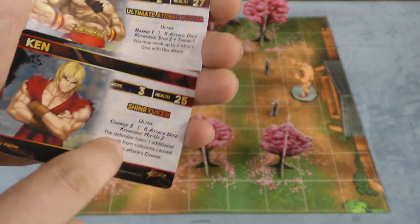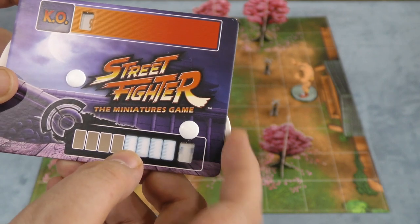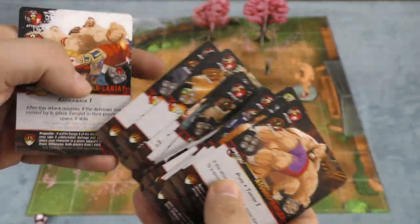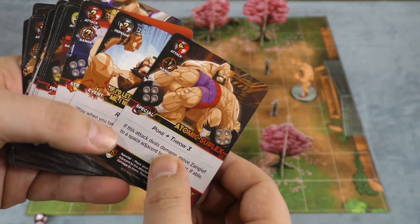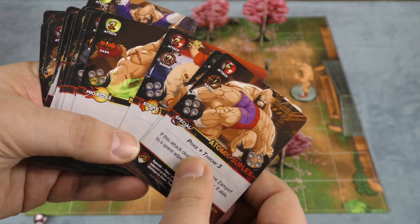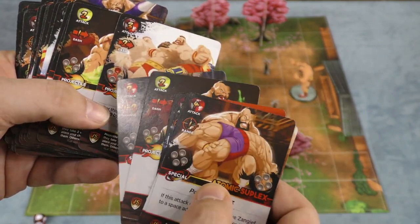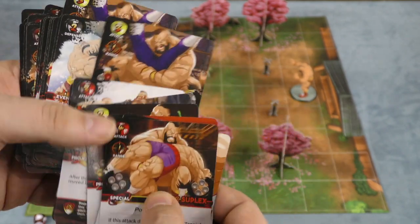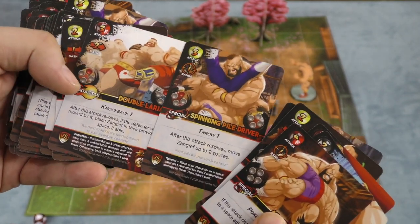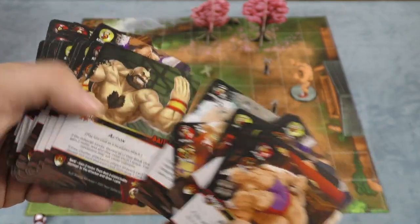They also each have an ultra special ability that they can do. Players will keep track of their life with a KO gauge, and they also have a gauge meter which they'll be using to roll extra dice and play their ultra attacks. Each player has their own deck. Zangief's deck is full of all sorts of cards. You have attack cards which show how many dice the attack rolls, the range, and what kind of attack it is. There's three kinds of attacks — special, strike, and projectile. There's also colors here which are used to do combo attacks. Players also have event special cards that they can use to get plus two dice when they defend, and other kinds of things.